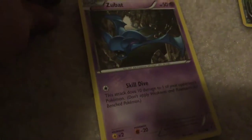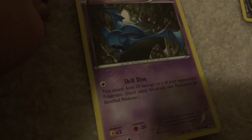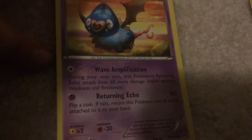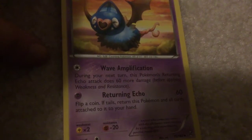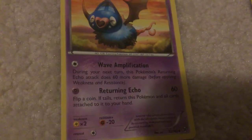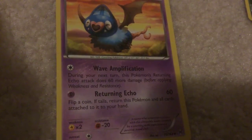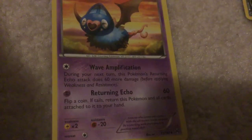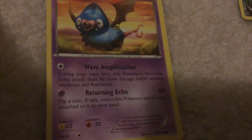Zubat - Skill Dive: this attack does damage to one of your opponent's Pokemon; don't apply weakness and resistance for a bench Pokemon. Swoobat - Wave Amplification: during your next turn, this Pokemon's Returning Echo attack does 60 more damage before applying weakness and resistance. Returning Echo - 60 damage. Flip a coin; if tails, return this Pokemon and all cards attached to it to your hand.